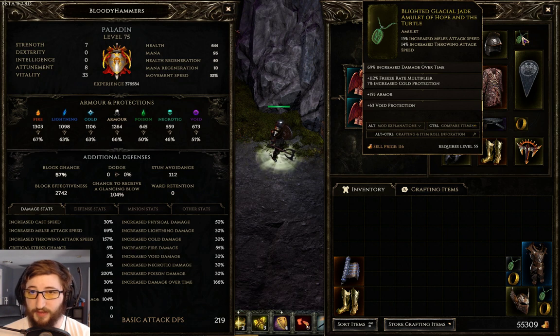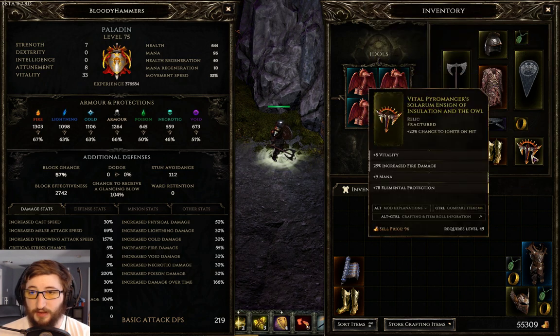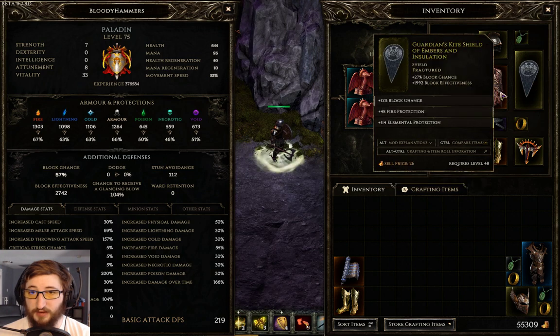You could switch this out for an Oracle amulet if you need the extra defenses. I want the extra attack speed, so I'm using a Jade amulet, ignite chance relic, and then everything else is pretty standard.